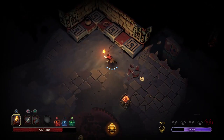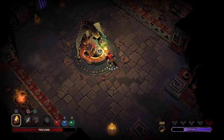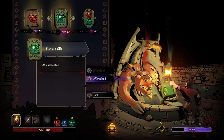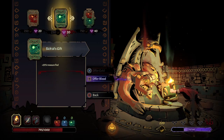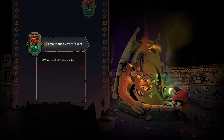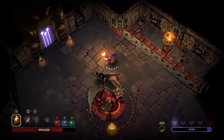Let me just check my areas in case I'm missing anything. What is this — offerings? I can offer blood. Let's go with both. God, I just bled myself to get those. Now I've just been cursed. This is not good.